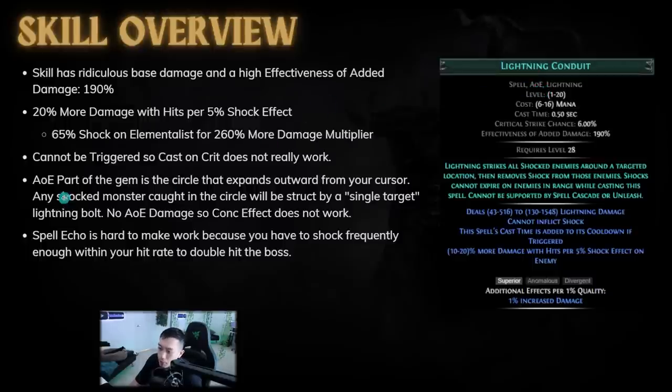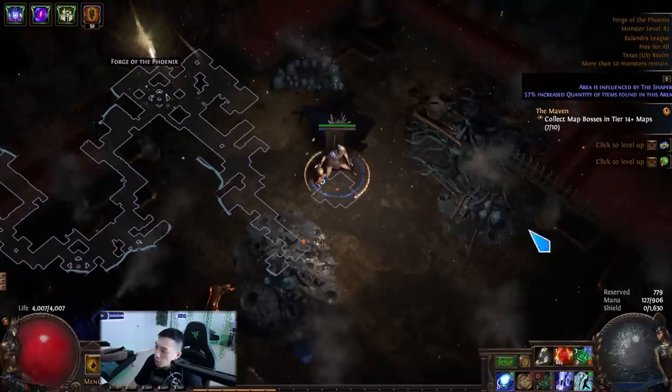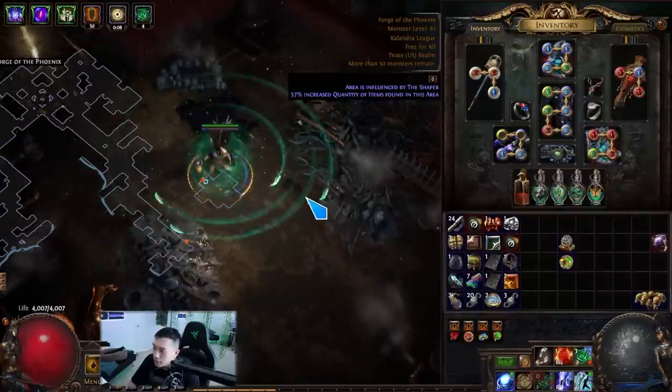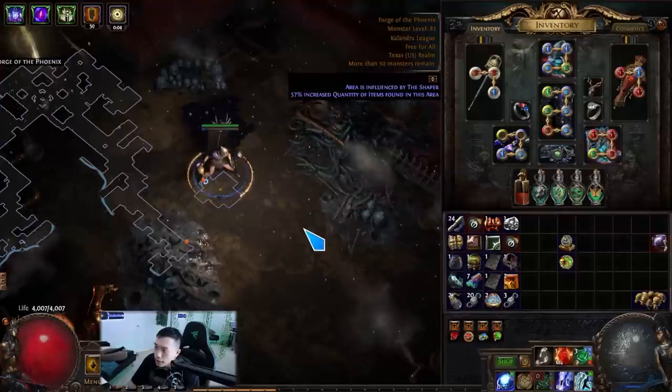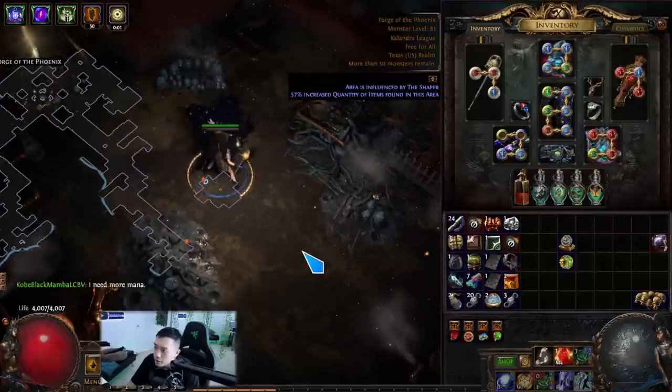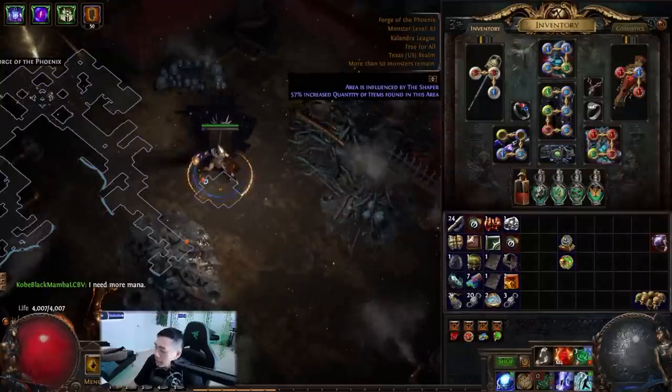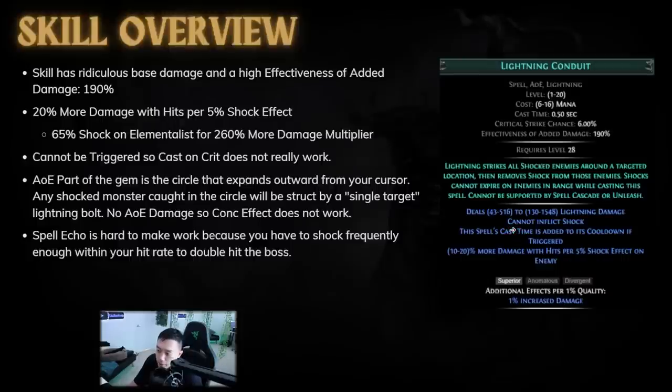This skill is pretty confusing because it does have an AoE tag, but the AoE part of the gem is a circle that expands outward from your cursor. Any shocked monster caught in the circle is struck by a single-target lightning bolt. That single-target lightning bolt does not actually get scaled by area damage. So all the AoE damage nodes on the tree don't really work, and most importantly, Concentrated Effect does not work. The circle that expands from the cursor is what gets modified by AoE, but the lightning bolt from the sky — the part that actually does damage — does not get modified by AoE.